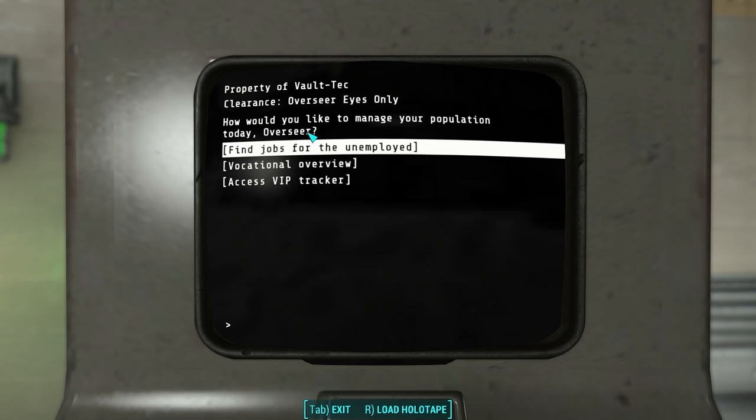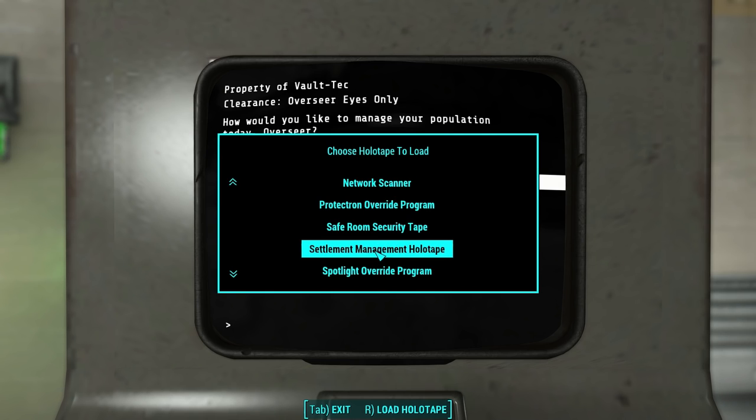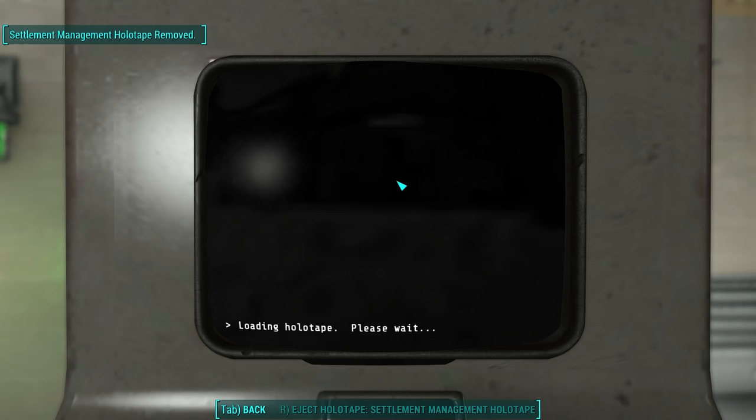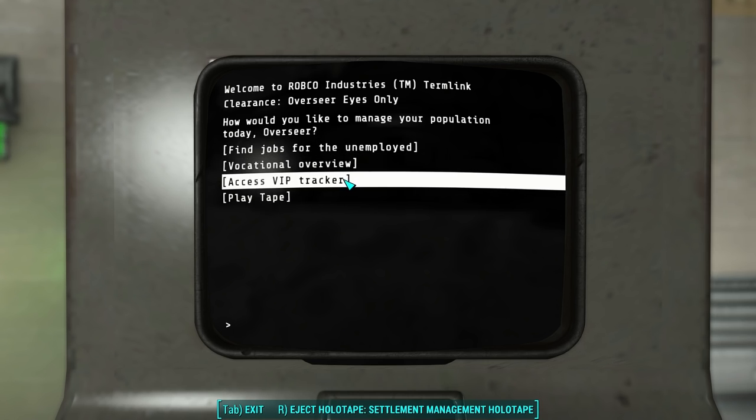There are three options here, and like other terminals, you can load a holotape — so for example we could load the settlement management software with this. The settlement management software is a mod that gives you a lot of settlement management tools that this terminal is now trying to give you as well.